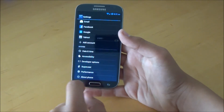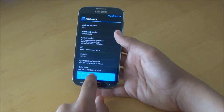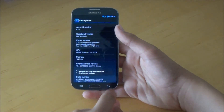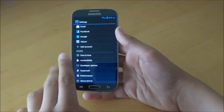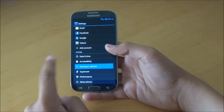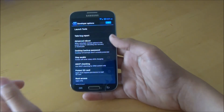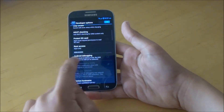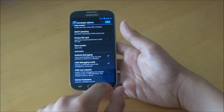Once you've installed the ROM, you want to go to About Phone and keep tapping on the build number until it says you're a developer. Once you've done that, you're going to get three extra settings: Super User, Performance, and Developer Options. Developer Options is the normal stuff you're used to — you can go through here, enable USB debugging if you want, and some other things too.